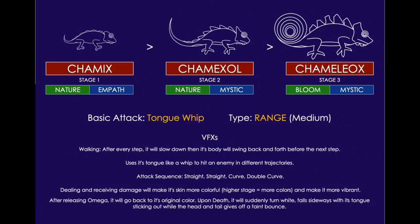Stage 1 is a Camex. It is Nature and Affinity class Empath, and it becomes a Camexol in Nature and Mystic. Finally, Stage 3 is Camellios — it is Bloom and Mystic.